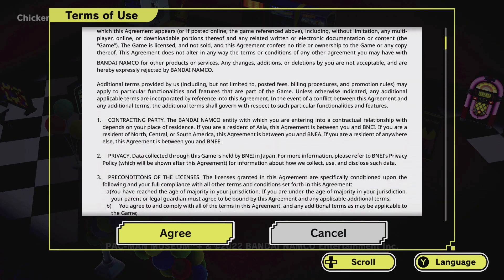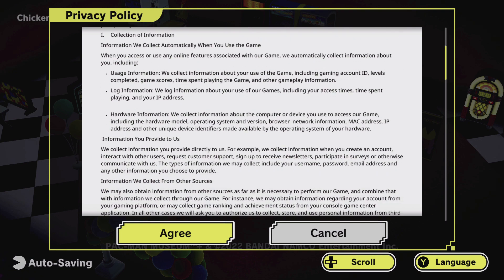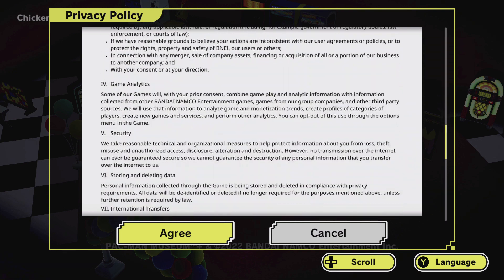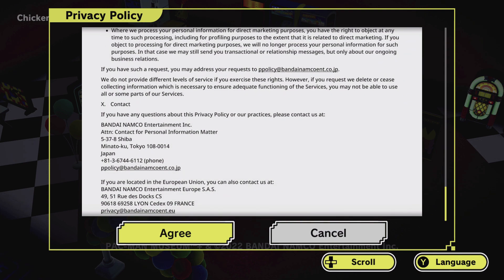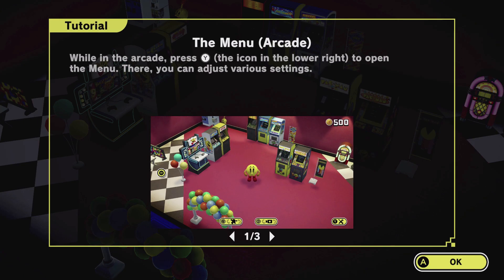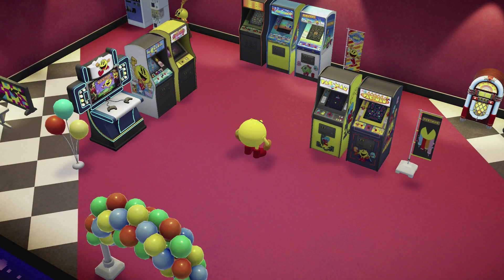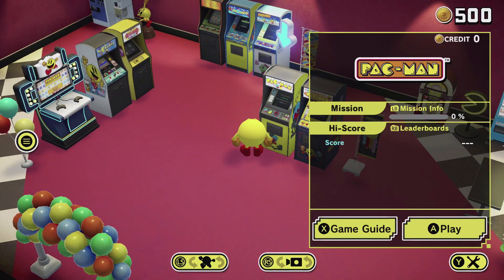The first thing that'll pop up is the Terms of Use, so you can agree to those, and then you'll have to go through the privacy policy and agree to that. Once you've done that, you can quickly press A to get through the tutorial screens that pop up. Then we're going to move Pac-Man over to the right and choose the very first Pac-Man machine on the right there and press A to play.